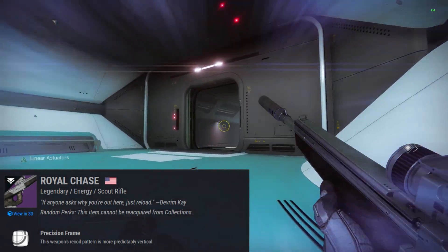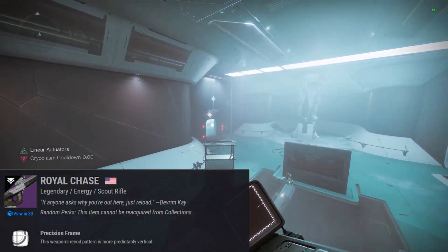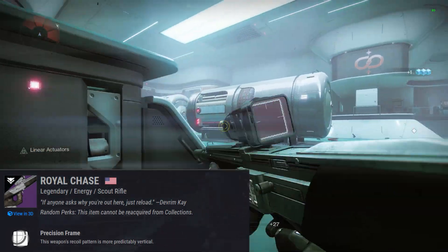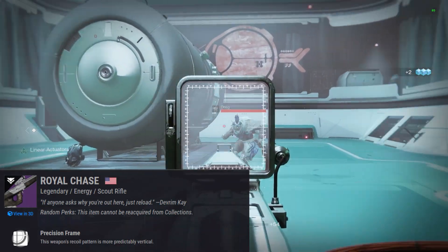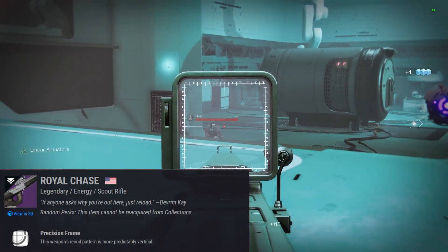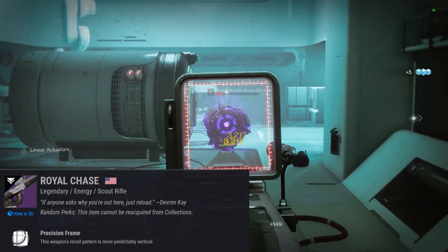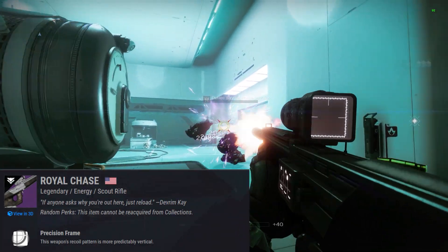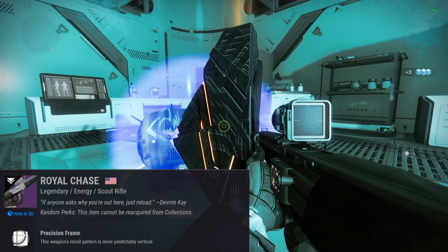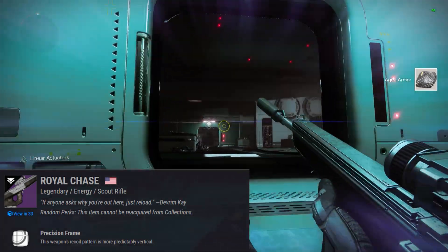Royal Chase Legendary Energy Scout Rifle. This is a precision frame weapon — the recoil pattern is more predictably vertical. What we're going to do is go over the weapon stats, look at the curated roll, then look at the random rolls. The curated roll is the one that drops from the season pass. If you want to help the channel, hit that like button and subscribe button.